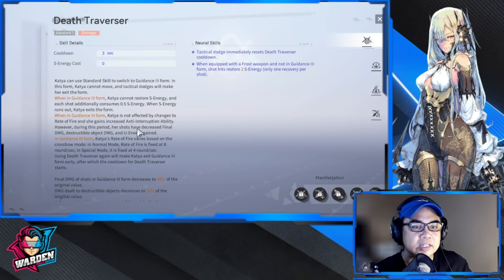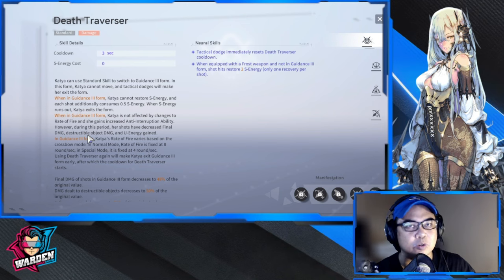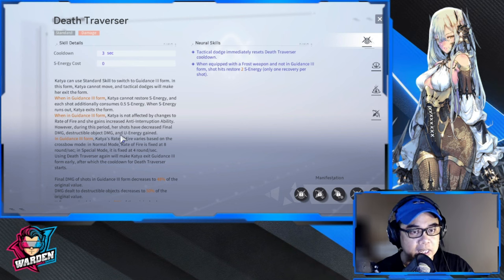She gains increased anti-interruption ability — she cannot be interrupted. However, during this mode her shots have decreased final damage, destructible object damage, and energy gain. The trade-off for the kit is you get unlimited ammo but your damage is around half. That's why you have to build her attack stat high so that even at roughly 48 percent you still have consistent shooting without having to reload. Energy gain is also decreased in this form.